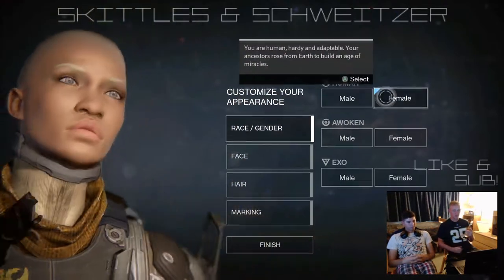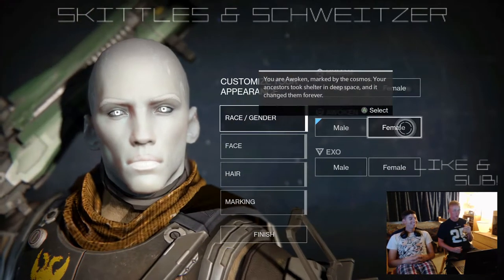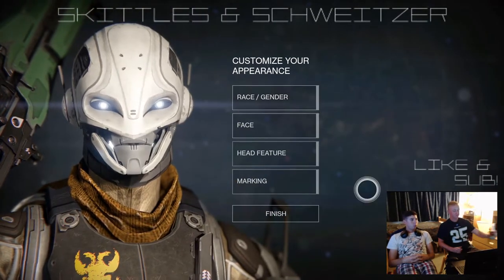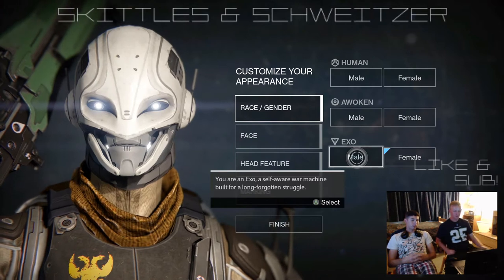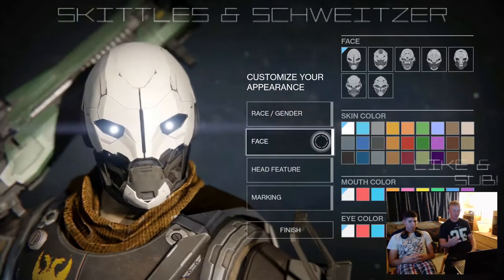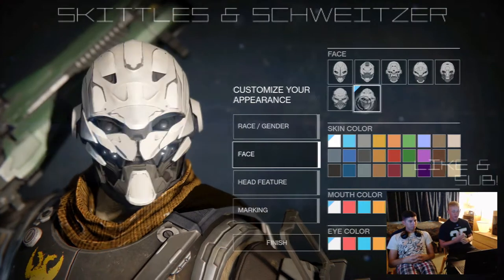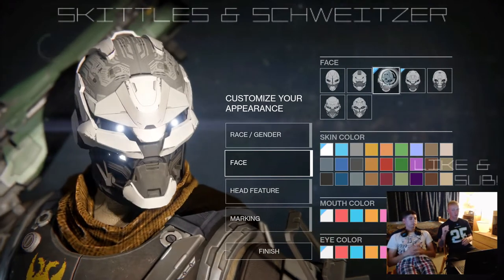Obviously you can see these graphics just make you hot and bothered. I like how you can choose from — no matter what side or opinion you had, if you did any research on Destiny beforehand — you can choose a Human, Awoken, and Exo. Exo pretty much looks like a robot, like an exoskeleton without any of the armor. It's almost like a naked-looking robot. I decided to go with it. I played the Awoken with my Titan, but this Exo just looks sweet.